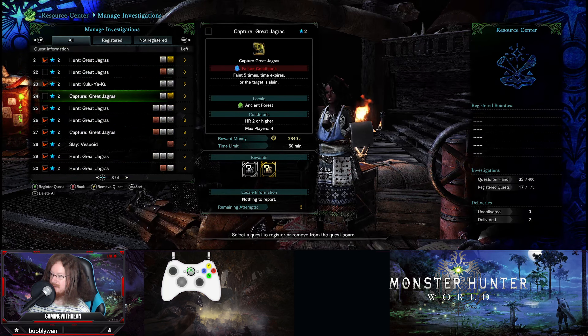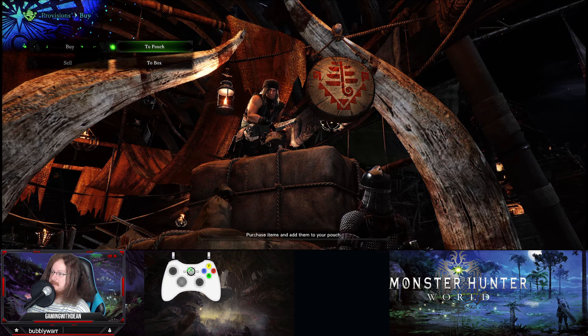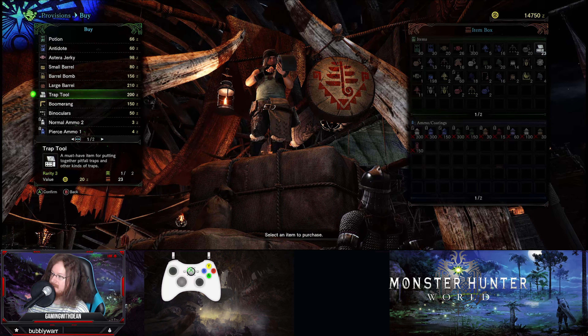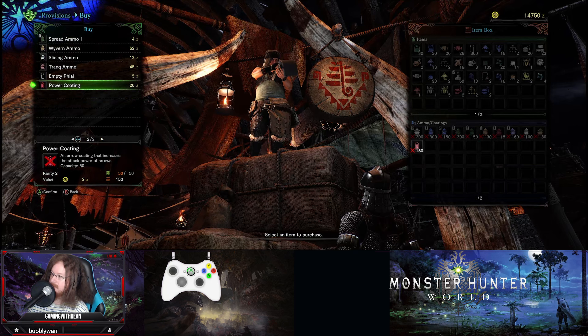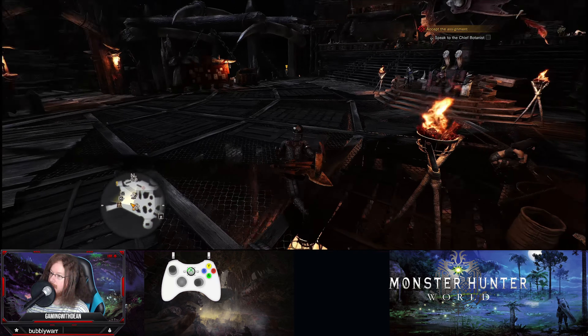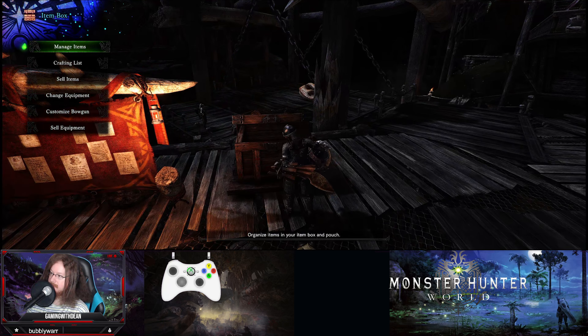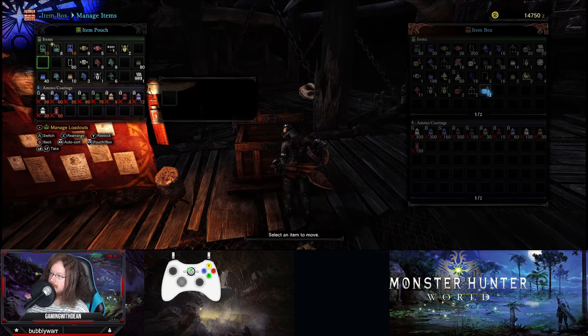Can't continue the capture because there are no more traps left. Wondering if that means I fail. The radial menu keeps making me drink potions because it's not acting right. Going to the crafting list to quickly craft one - yes, can use some of my own materials. Selecting the shock trap and doing a quick menu swap.